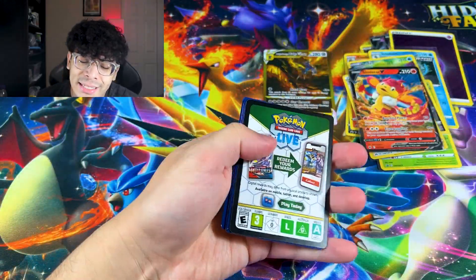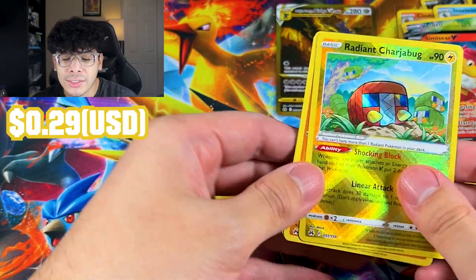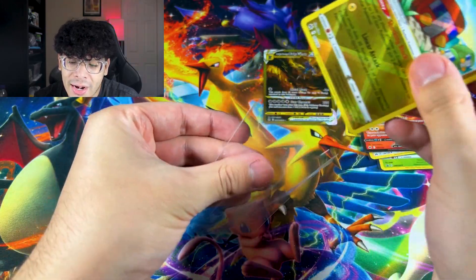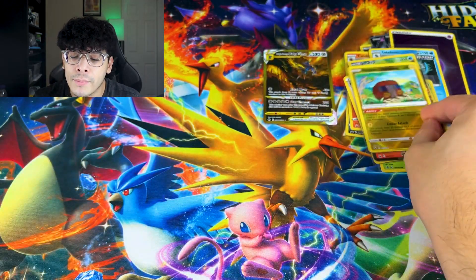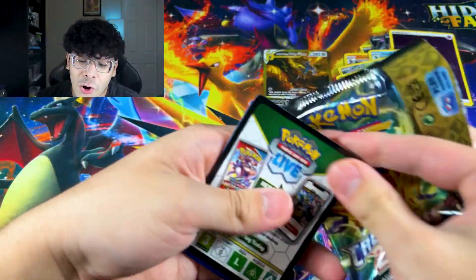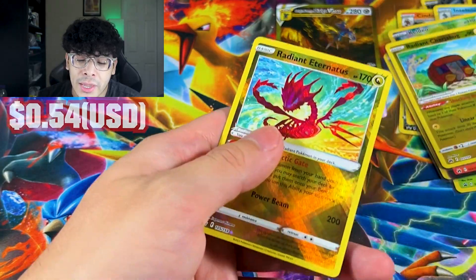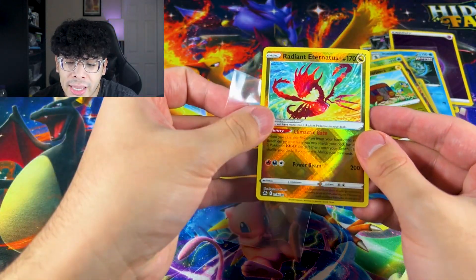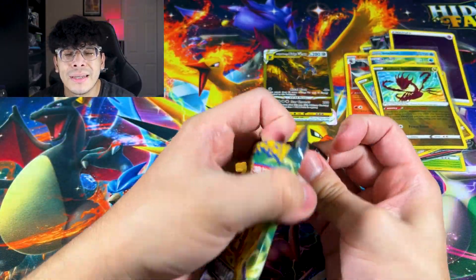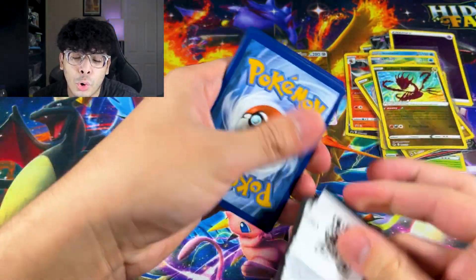What do we got in this pack? I'm hyped now. We got Radiant Charjabug and a Lycanroc. Check out that cute little Charjabug — it's shiny. The regular ones are green, so that orangish-reddish one is the shiny form. We still got four packs left, there's still hope to get the Friends in Hasui or that Mewtwo. We got another Radiant — at least we didn't get a duplicate. I love the foil pattern that Radiants have, but I wish the art style of the card was made a bit differently.